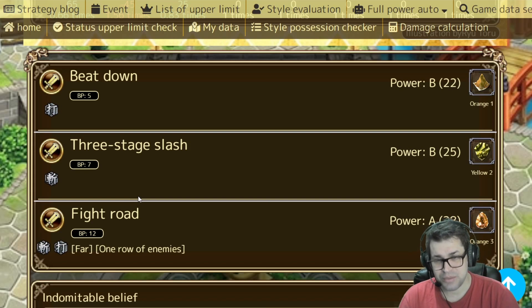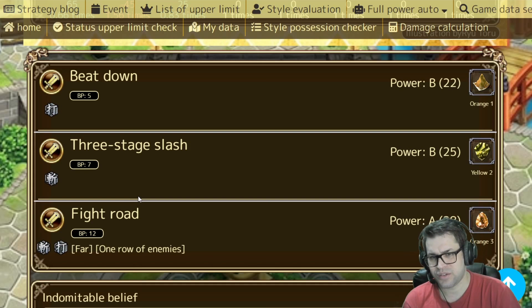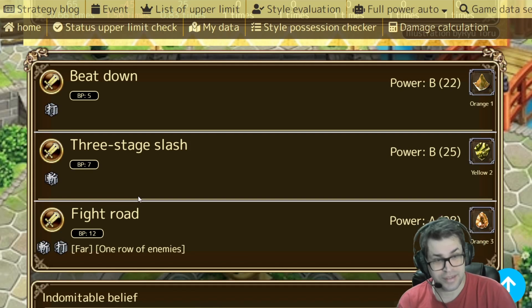The first skill is blunt damage, B power with a 22 modifier — not so high, but for 4 BP you can't ask for more. The second one is the same as from Actor in the schools banner: a 25 modifier B power attack with 5 BP cost, usable 3 times in a row. The third skill is an A power attack, 28 modifier — around the same as 6 BP skills — but instead of single target, it's a row attack with both slash and blunt elements. You can start with this attack and then choose slash or blunt after, but the damage is lacking. You won't do so much damage with the row attack or the follow-up attacks.